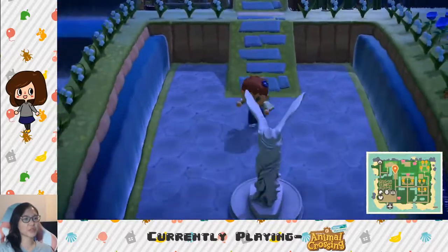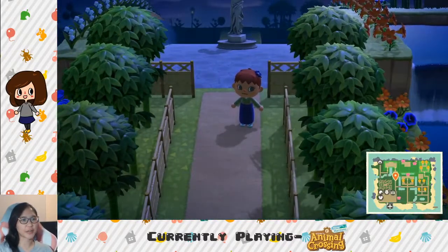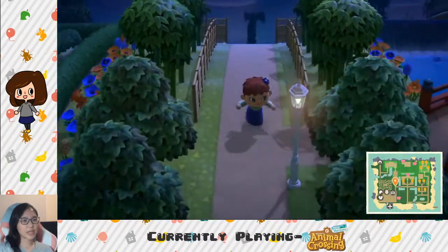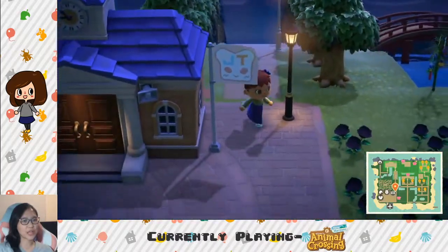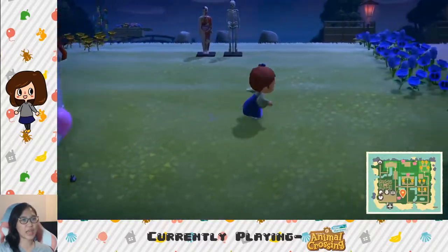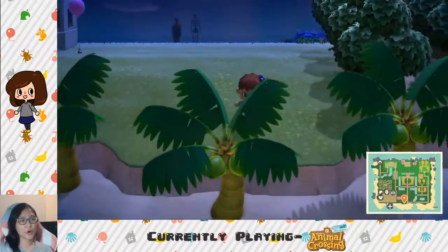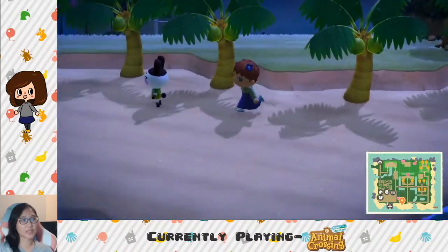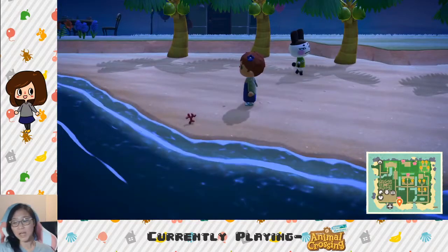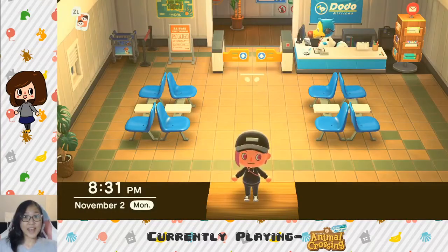The amusement park was used well, but the campsite was not really used well because I just shoved a whole bunch of blue trees there. The maze was taking up a lot of space and I wasn't using it a lot. So I decided to overhaul my entire island, and it took me a very long time. But you can see what it looks like now.